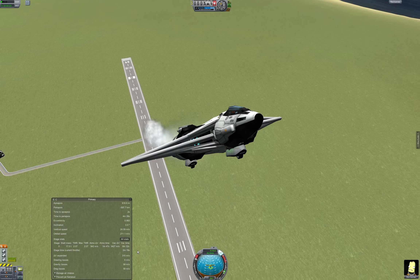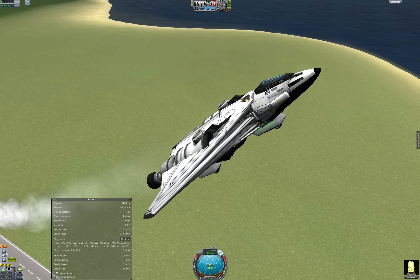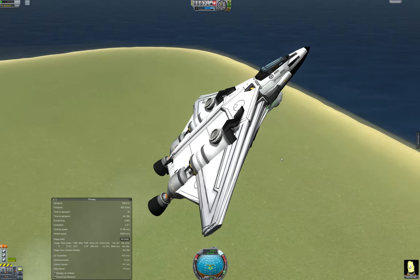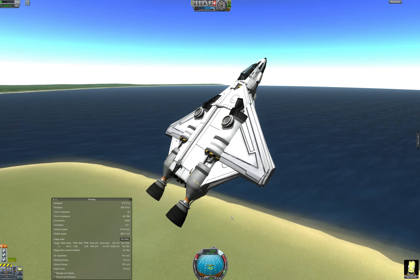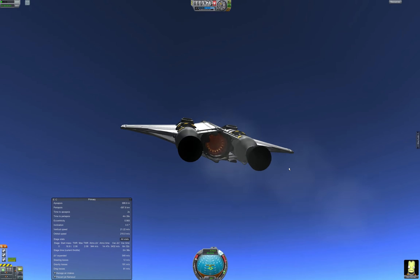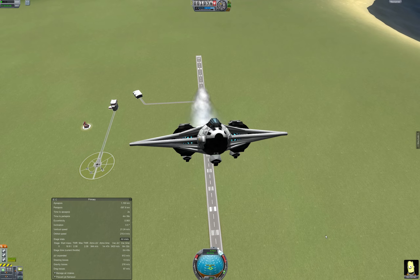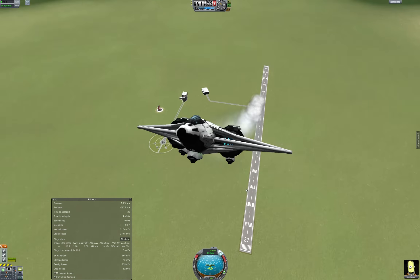I don't like to fire the nuclear engines until I'm completely out of jet fuel. With the number of air intakes I've got — I've got 12 intakes crammed into that little spot — I can get this to 41,000 meters before she runs out of jet fuel. That's in a straight 45-degree climb from the runway to that max altitude of 40 kilometers.